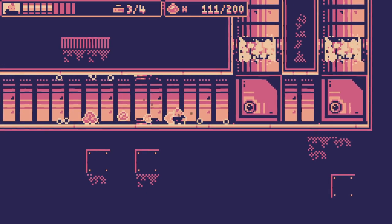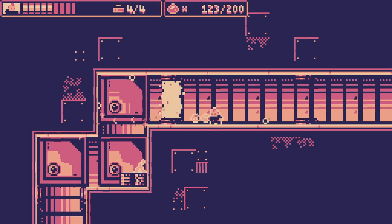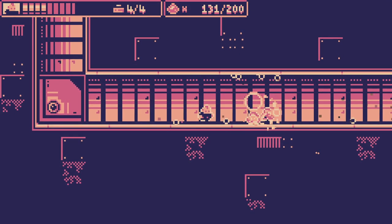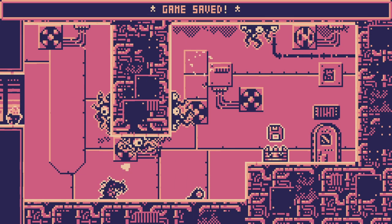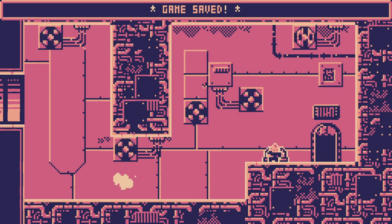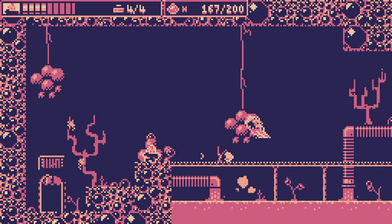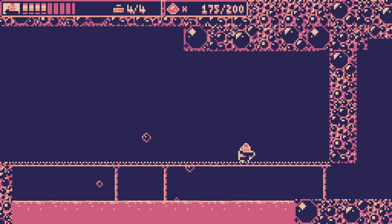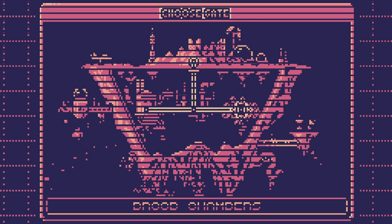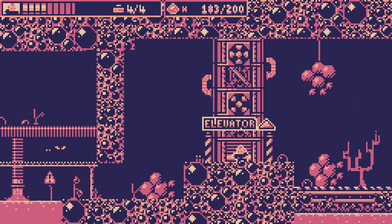Oh my God. Alright, one more ride. There is something here. What is this? A whole new area — interesting. The fuel tank isn't actually necessary yet, but it becomes necessary later. Very cool. And we found the negate. Dope. I actually do want to save.